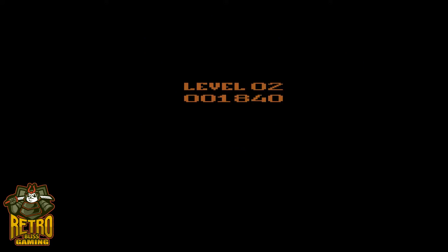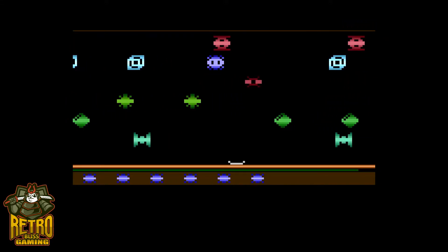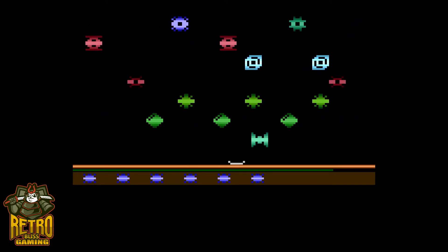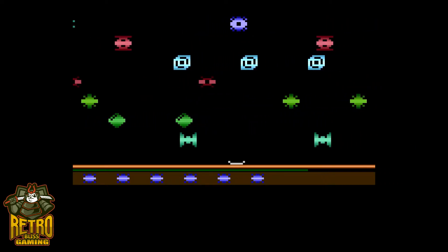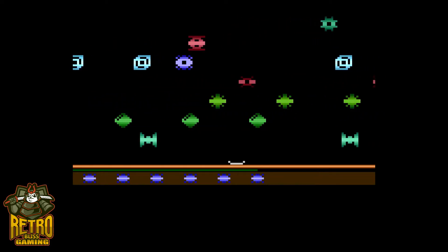The game begins where you're at the bottom of the screen and your job is to make it to the top, which is called the cage. Gather the fruit and bring it back to the base. After the first few levels, you must unlock the cage with the key to get the fruit.